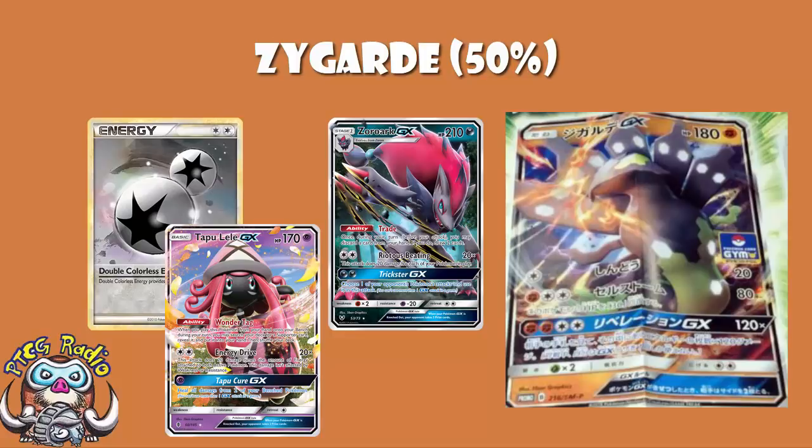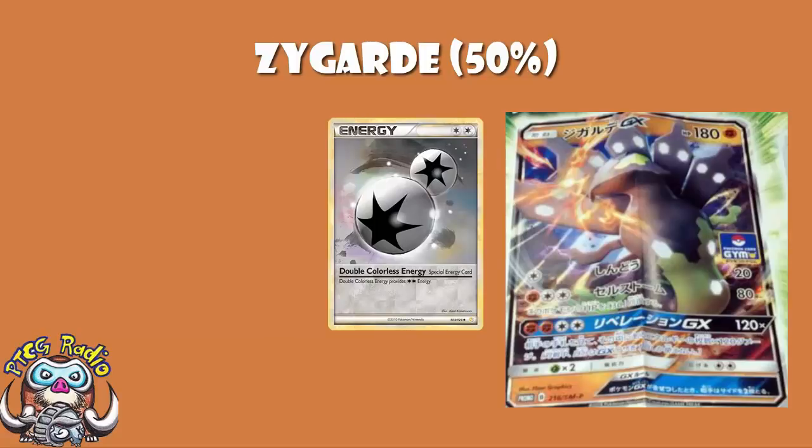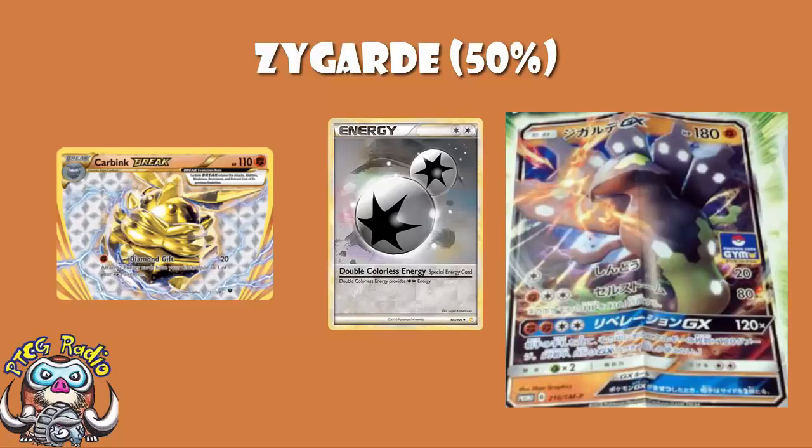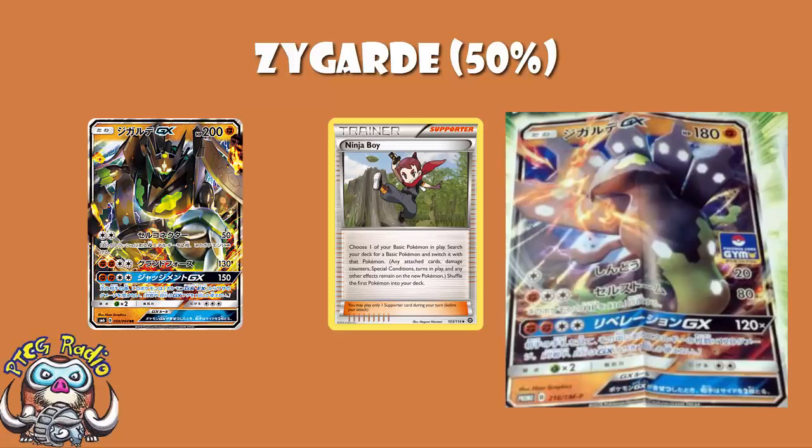The real highlight of this Zygarde GX is the fact that it's got a redonkulous GX attack. I don't like putting extra energy onto a Pokemon just to use the GX attack, because it's once per game — but as we'll see in a minute, it's not actually once when your name is Zygarde. The cost is fighting, fighting, two colorless — expensive, but you can use Double Colorless Energy. We have Carbink Break's Diamond Gift attack which lets you attach two fighting energy from your discard, and Zygarde GX's first attack which attaches two fighting energy from the discard to itself. You could even play Ninja Boy to grab yourself this Zygarde.